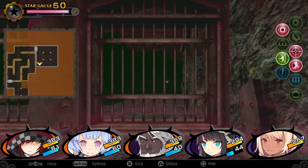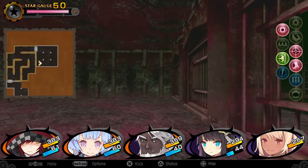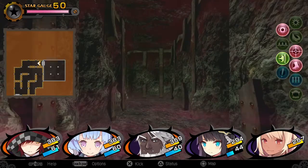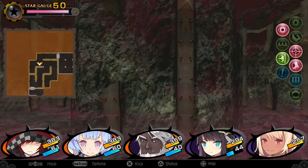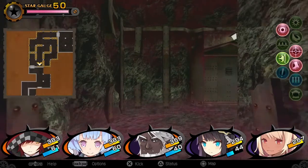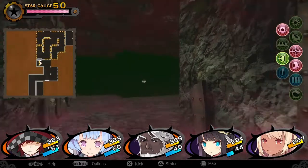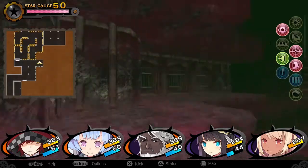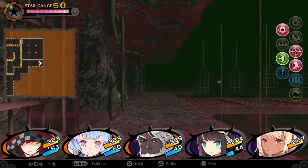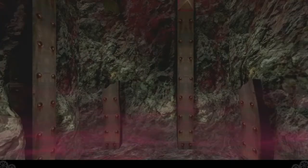Welcome back to Demon Gaze 2, video number 35. I'm still recording through this until I find a place to save or exit, and then I'm going to take a break. I'm going to watch out for these electric walls — don't touch them because it hurts. We're going to do some more exploring here. This place is really big because it has a lot of floors. Back in Prison Pavilion because we're going to capture another demon here.